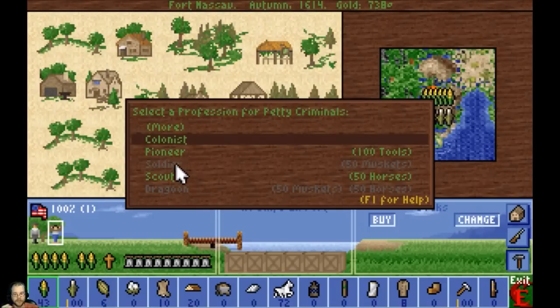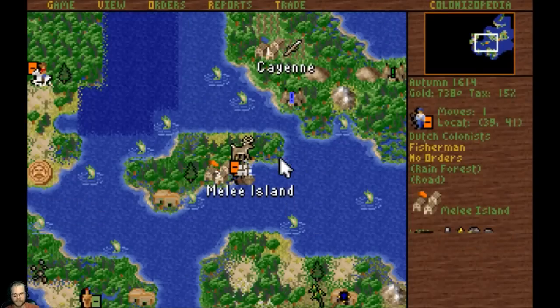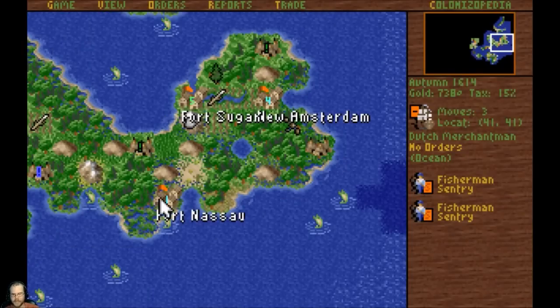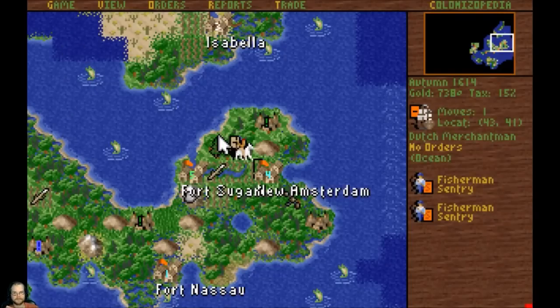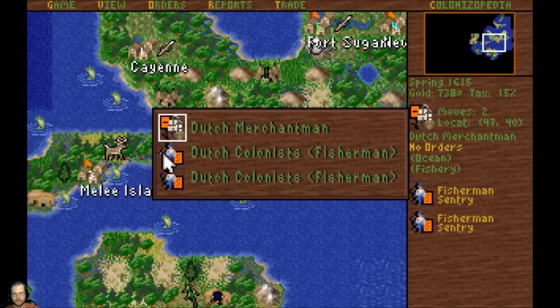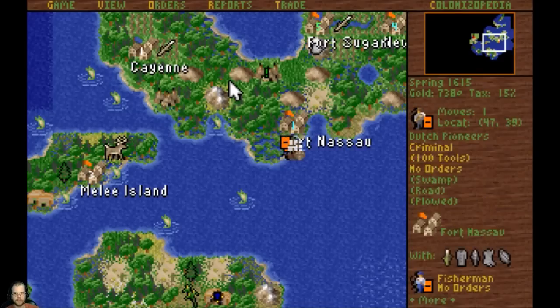One of these days this guy will become a soldier, so maybe he can become a non-criminal. Maybe one day you can fight and kill enough people - we'll let you join the ranks of regular citizens. Nassau doesn't need... Nassau needs a fisherman, and I'm going to give one to Sugar. 14 sugar for Amsterdam. So one of these guys will hop off here.